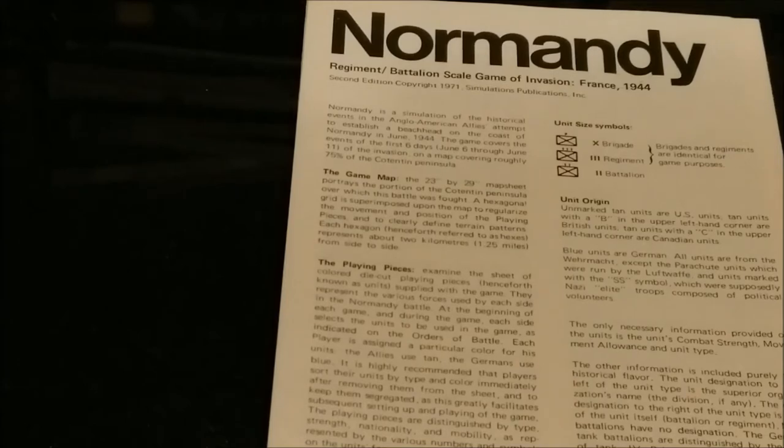At 06:30 hours on June 6, 1944, the first waves of assault troops began the largest amphibious invasion in history, Operation Overlord. A few miles inland, British and American paratroops had already landed and commenced their efforts to isolate the invasion beaches from potential German reinforcements. Normandy recreates the first week of the Allied invasion of France. Special rules allow for all significant aspects of the battle: paradrops, naval gunfire, commandos, and the problems of logistics.